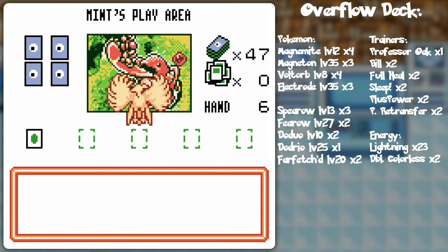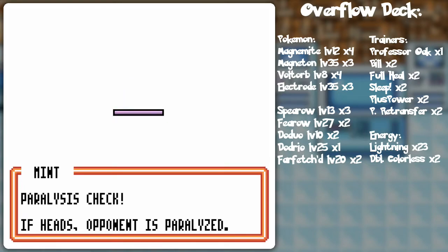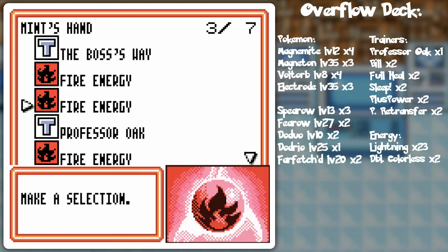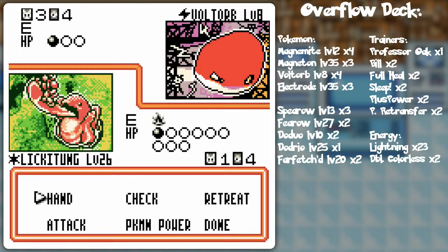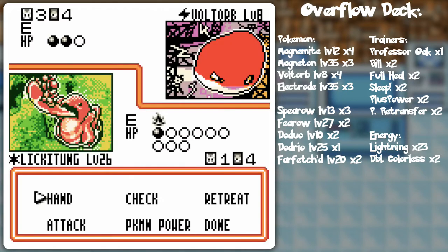Maybe I should have included Scoop Up for this Moltres. Energy Removal — let's see if I can get infinite heads. I got one head, so that's something. I think I'll try to get Dive Bomb on the Moltres going even though it's a flip. With Boss's Way I could pull a Dark Pokémon, but I'm not sure what I'm able to evolve right now. If I had a basic that could evolve, I'd know what to pick, but as of right now it's kind of a guessing game.